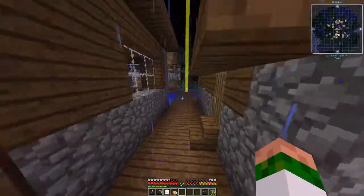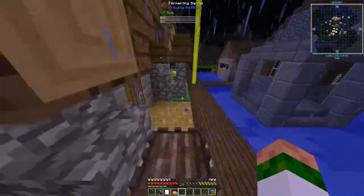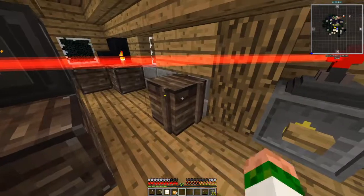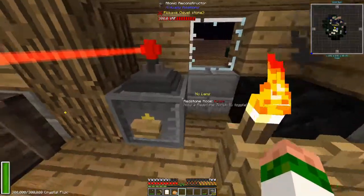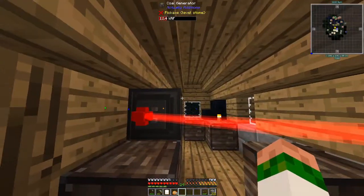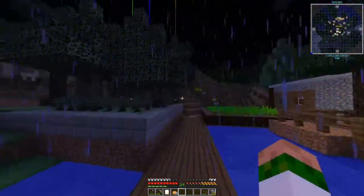Let's run back home and ignore the rest of this village. Maybe check the Actually Additions building first. I'll parkour in so mobs don't have an easy time getting in. Nothing terribly useful in here. I can't break these, so I'll have to get a block displacer at some point if I want to steal those — I'm going to be lazy and probably will.